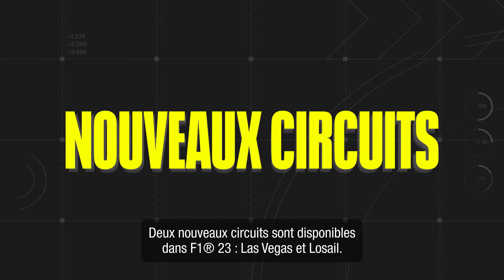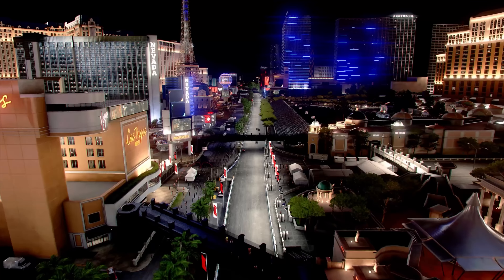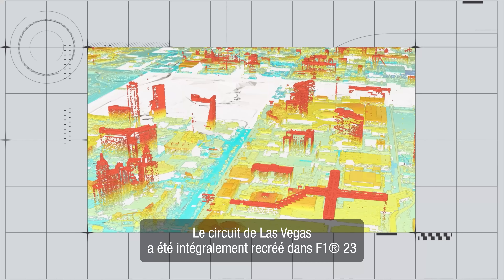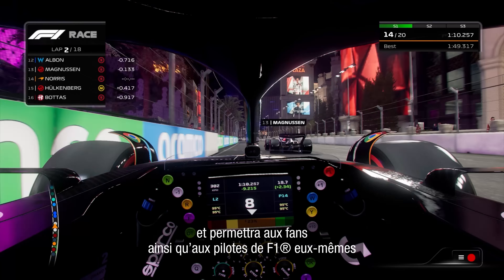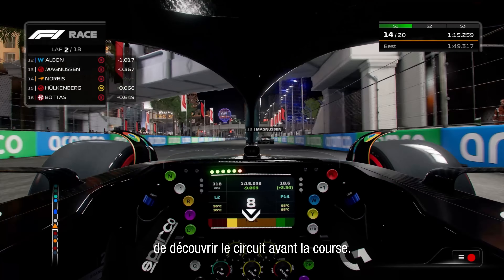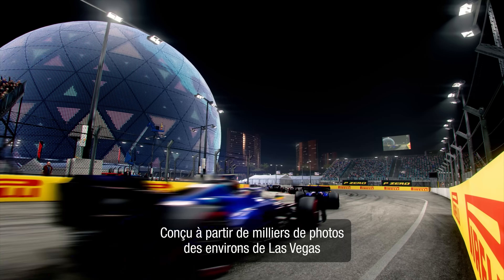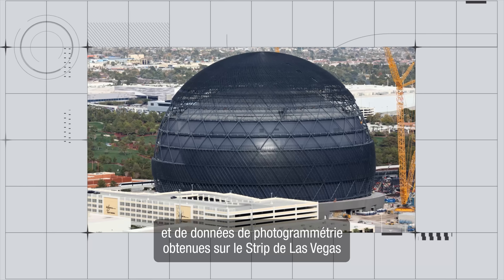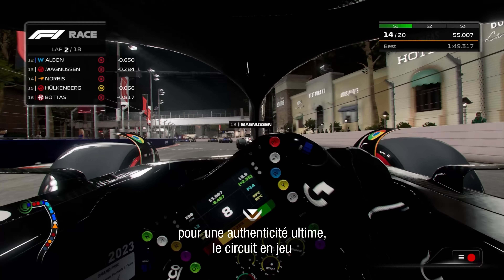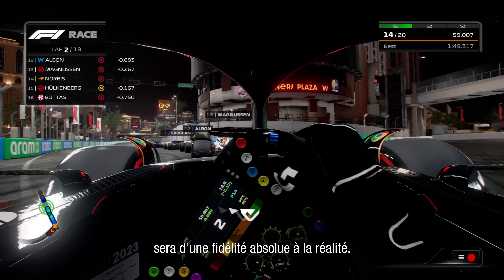Two brand new circuits arrive in F1 23: Las Vegas and LaSalle. The highly anticipated Las Vegas circuit has been built from the ground up in F1 23, and the game will be the first chance for fans and F1 drivers themselves to experience the track ahead of the race. In-game, the track will be as accurate as possible — designed from thousands of reference photos from around Las Vegas, with a huge amount of photogrammetry data acquired from the Vegas Strip for ultimate authenticity.